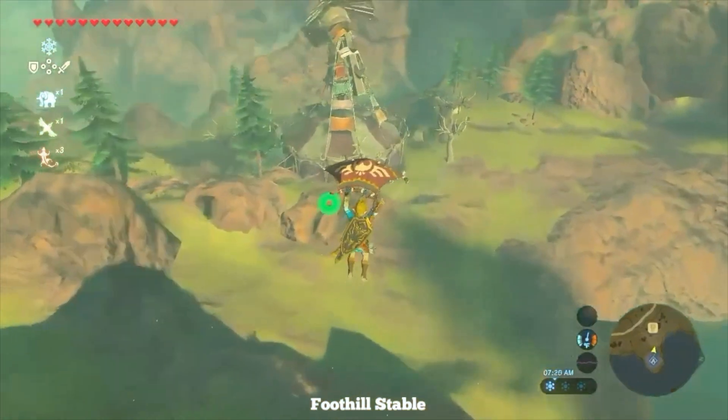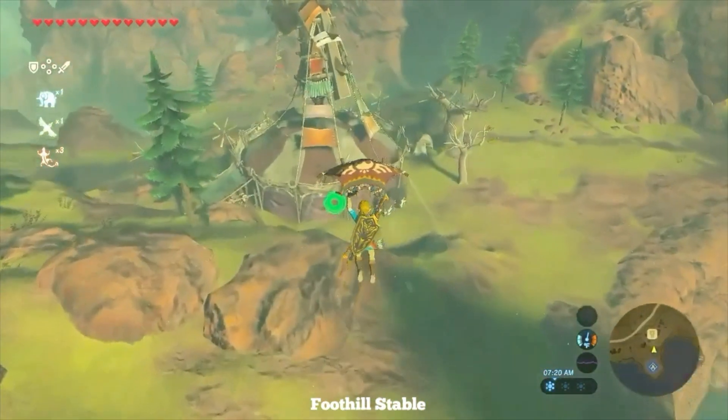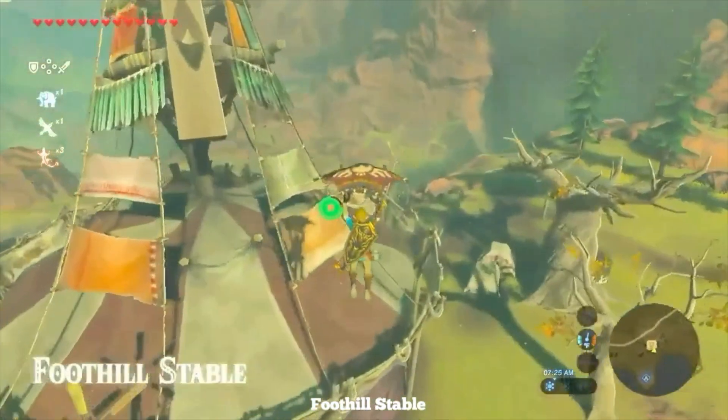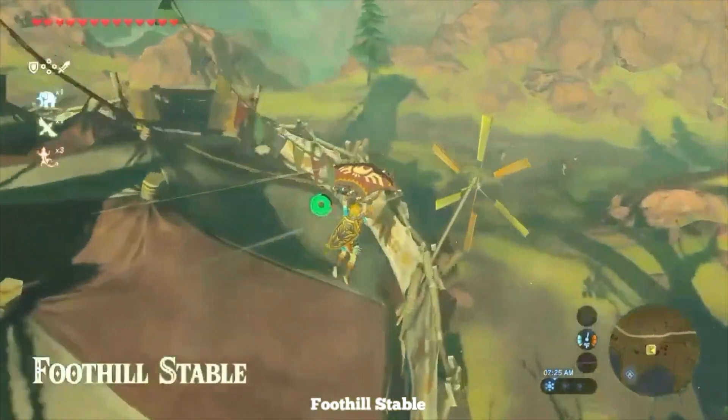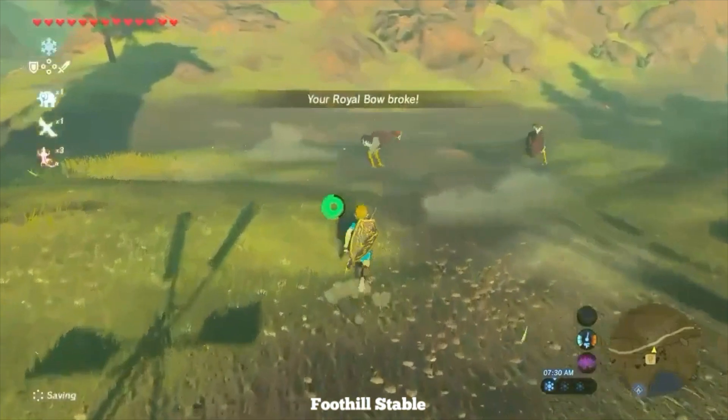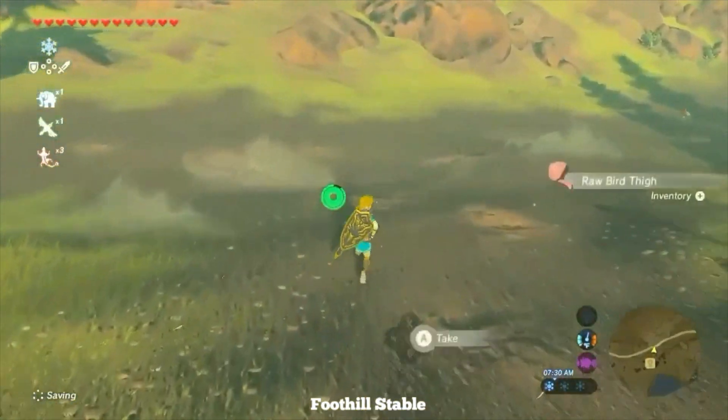For Foothill Stable, just glide off the Elden Tower and you'll see it. You'll probably make your way across this one first though to grab the Lichu. Either way, that's just a way to get it.